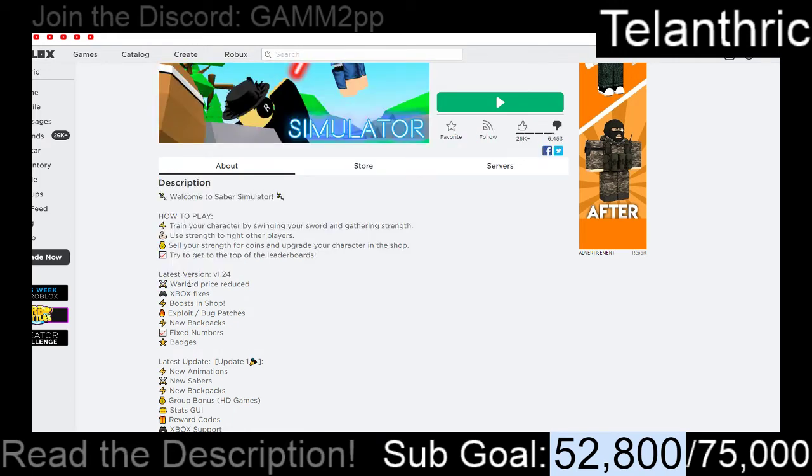The update includes: the Warlord price reduced, Xbox fixes, boosts in shop, exploit and bug patches, new backpacks, fixed numbers, and badges.